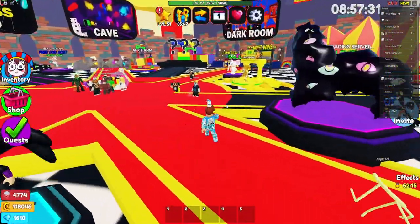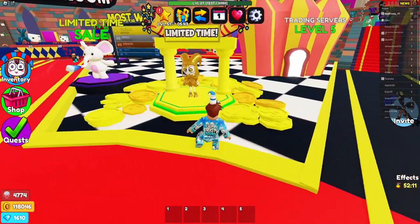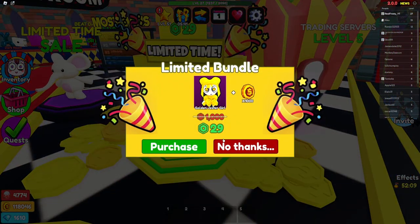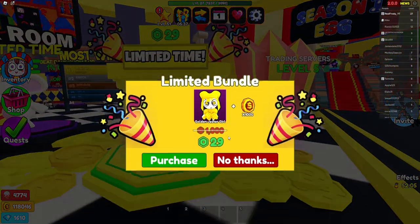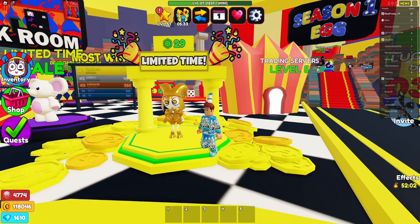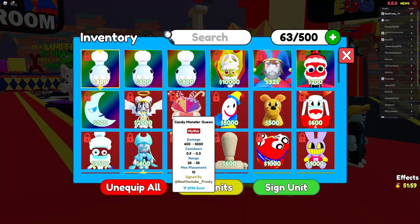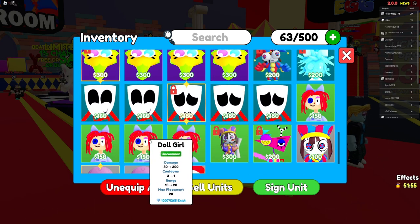You can go the obvious route and try to get the best units, but that's not what this is about. See this Golden Jester Girl? She's worth 29 Robux — it was a thousand — and she's a great starting unit. If you can afford her, please do. Dog Girl is 80 damage max, starting at 300 max, three cooldown but maxes at one cooldown. You can use 20 of her.